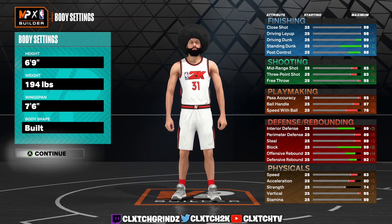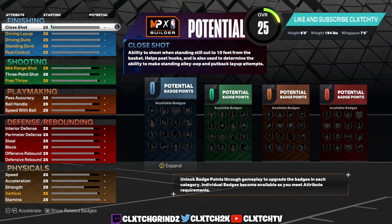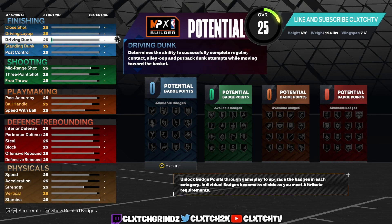Obviously with longer arms your defense is going to be a lot better too. Body shape doesn't matter — I'm just going to go built. Now moving on to the attributes, make sure you guys copy it down just like this. I'm gonna go very in depth with how I upgrade everything in case you want to change something. Moving on to the driving dunk for this build.